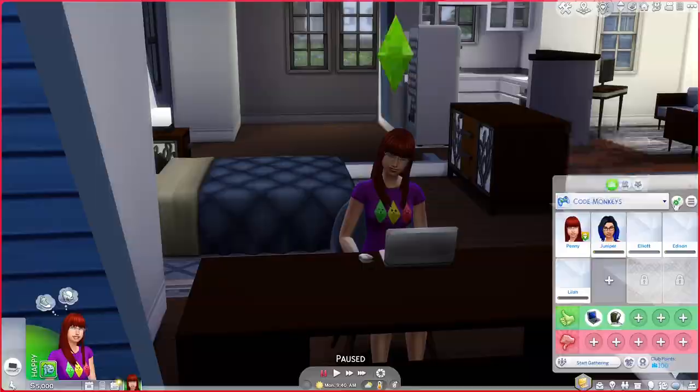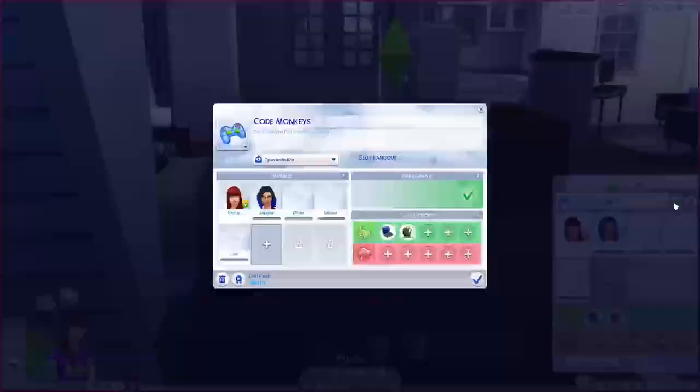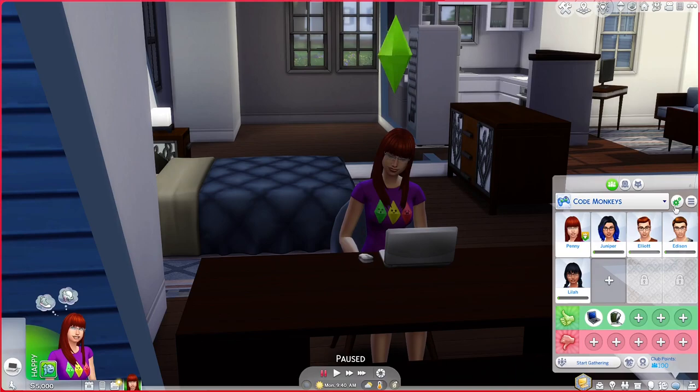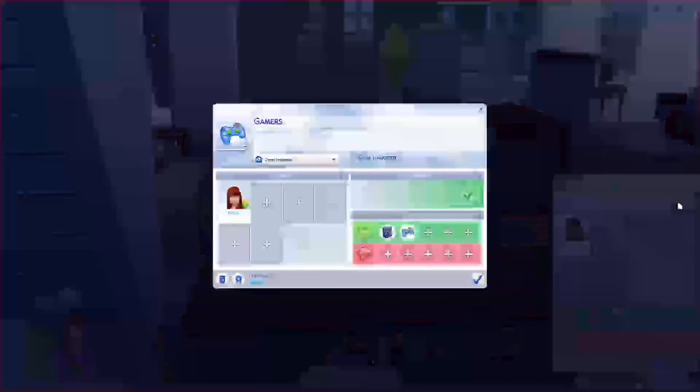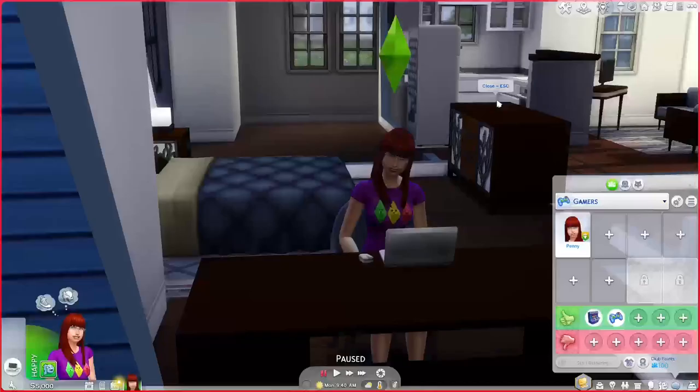She is part of three clubs. She's the leader of the Code Monkeys, which is for tech gurus and freelance programmers — they do robotics and geeky fun stuff. She's also part of the Willow Creek Singles club; all of my young adult unmarried sims are part of a singles club so they can meet potential mates. And she's also the leader of the Gamers Club, though she hasn't added anybody yet. They just play video games, and it's open to young adults, adults, and elders.